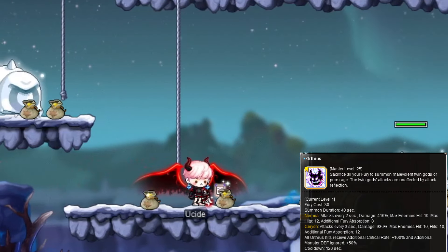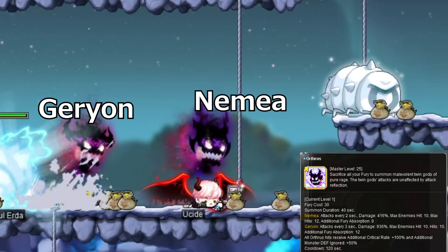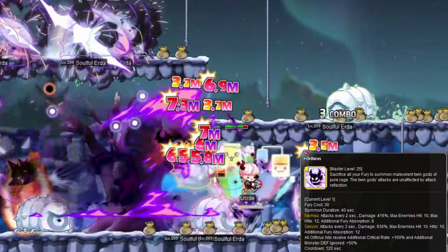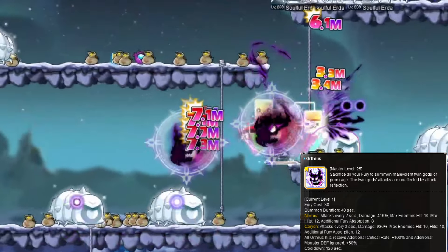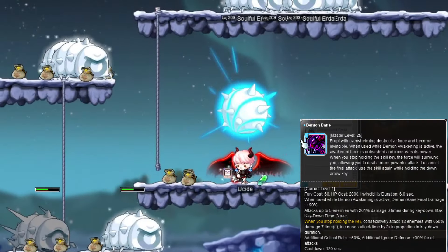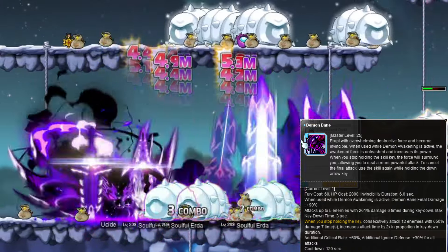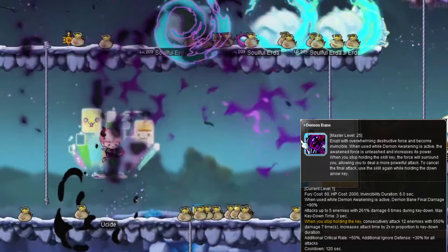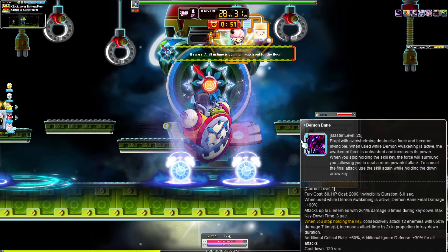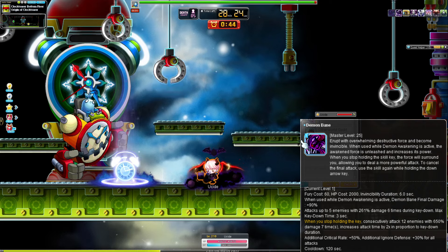Orthrus summons two malevolent twin gods — Nemia and Garyon — that deal damage when you attack. Nemia attacks every 2 seconds, Garyon every 3 seconds. They both give IED, always crit, and absorb Fury per attack. Duration is 40 seconds going up to 55 seconds at max level, with a 2 minute cooldown. Demon Bane is a hold-down damaging skill that is also a 6 second iframe. It can be held up to 3 seconds and deals a bunch of damage while held, with a big final hit at the end. Like all Demon Slayer 5th job skills, it also gets extra crit rate and IED. If you just want the iframe, you can tap it and be safe for 6 seconds, though you likely won't need to since you already have two other iframes. 2 minute cooldown.